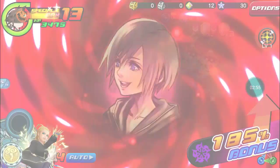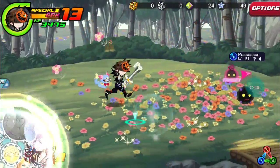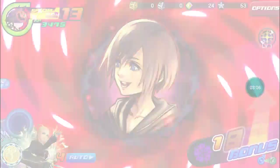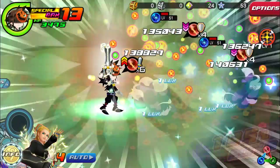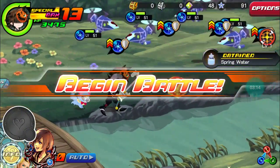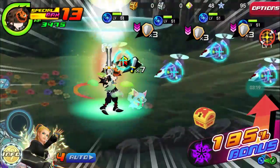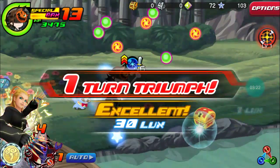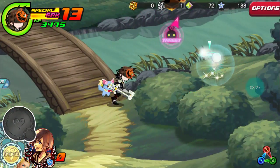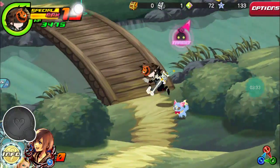I'll show you how OP my Xion is — 185 boost with a 105% bonus. It deals like 180,000 damage, sometimes 130,000. I'm just gonna keep using Xion since she has my strongest power. Found it — okay this is like a secret passageway right there.